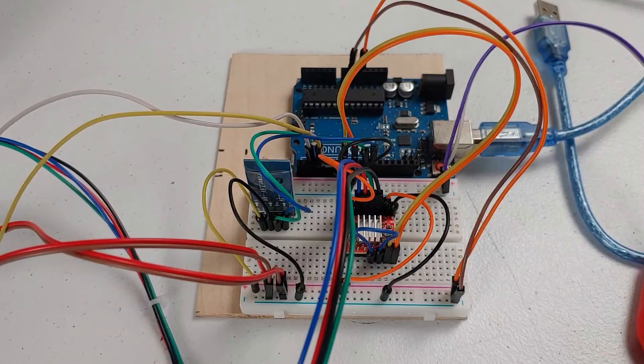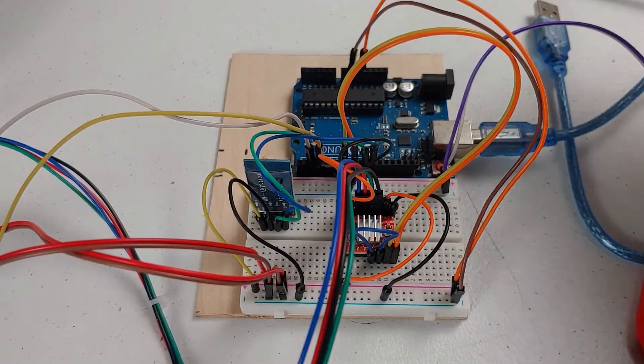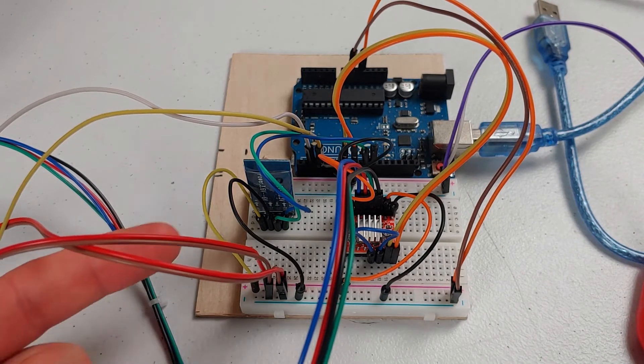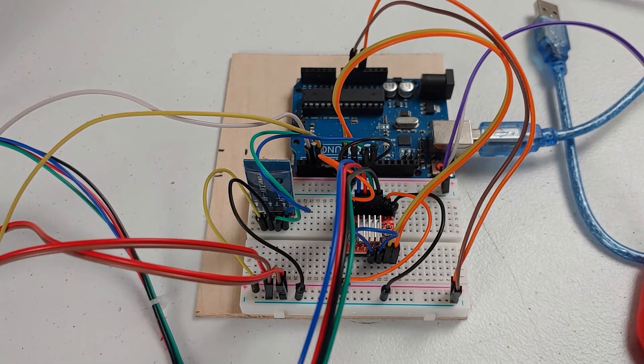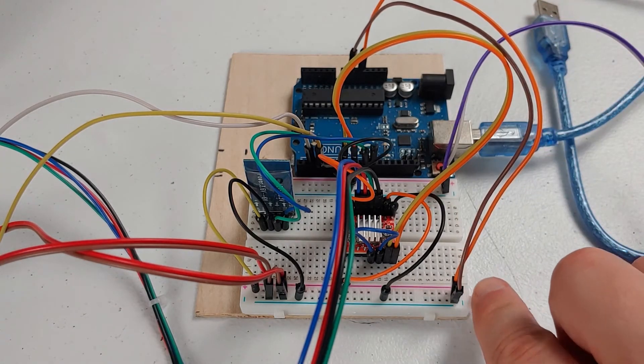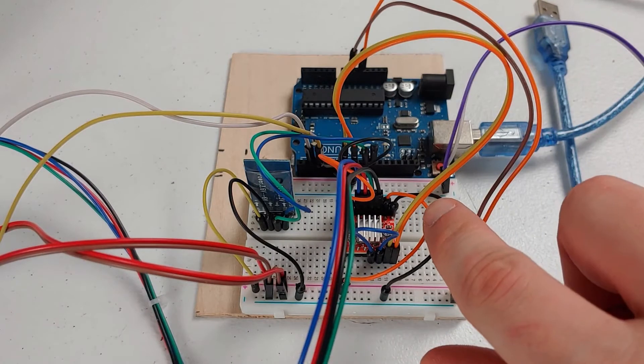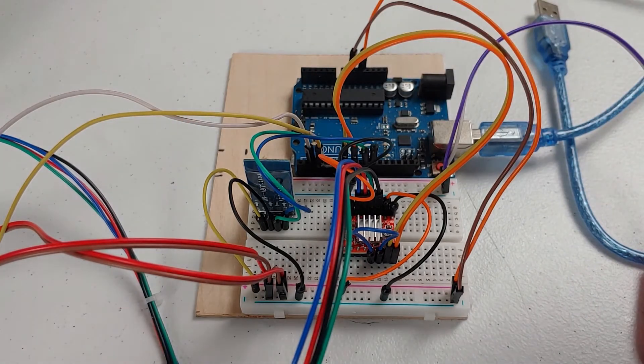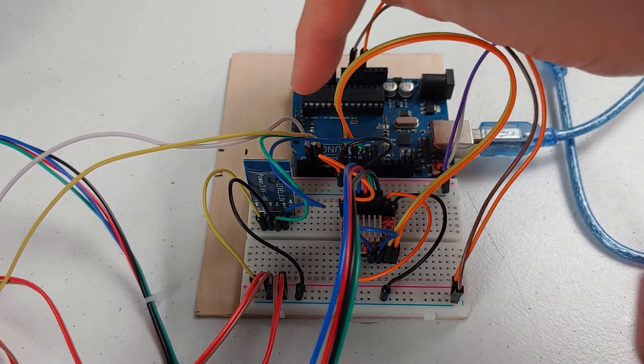Now that we've got the drawer all built up, the last part to do is the electronics. I'll be honest — I completely forgot to record this part, but I want to give you guys a walkthrough of the different components and their layout. Up at the top we have the Arduino Uno, the A4988 stepper motor driver, and the HC-05 Bluetooth module. We have power coming from the Arduino to the breadboard, which is in turn powering the stepper motor driver and the Bluetooth module, with a serial connection going to the Arduino.